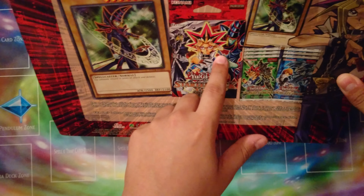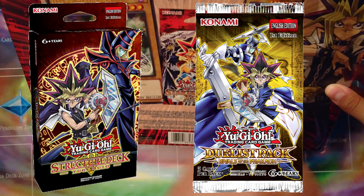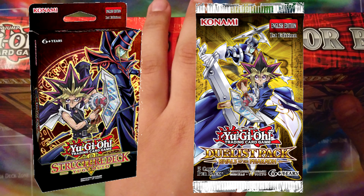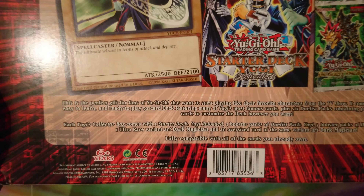You're better off — instead of getting this — getting the Yugi structure deck and some packs. I did a whole unboxing of a whole box. The gold one, Pharaoh's Rivals — that would actually be a good one because there are some good cards in there.